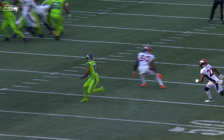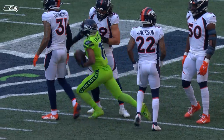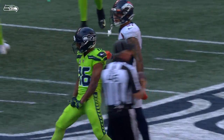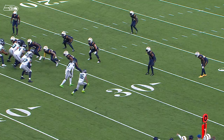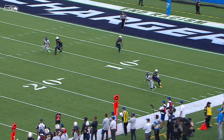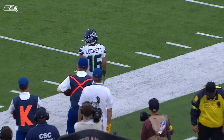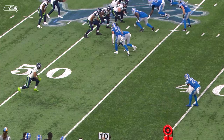Gino out of the shotgun takes the snap, four-man rush. Gino steps up, throws — wide open, making the catch, hitting the ground is Tyler Lockett in Denver territory at the 45-yard line. Play fake, Gino looks, now he throws — he's got his man, it's Lockett on the near sideline, knocked out of bounds. Has a first down.